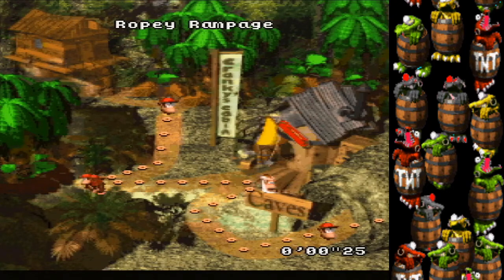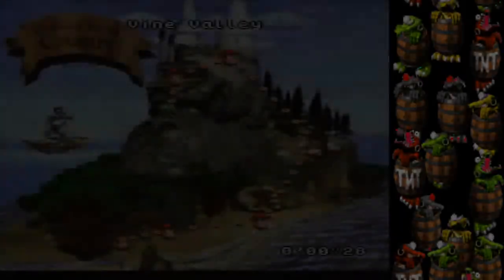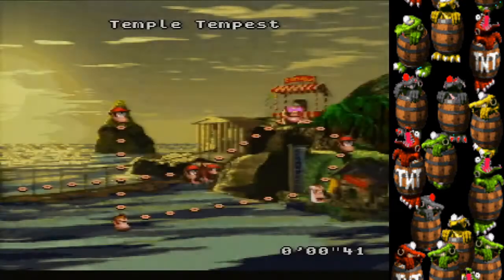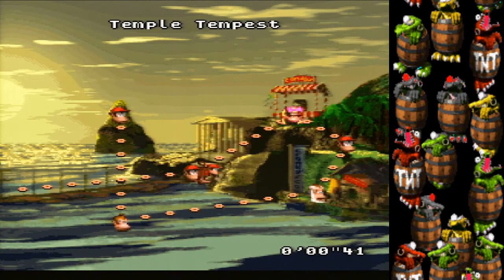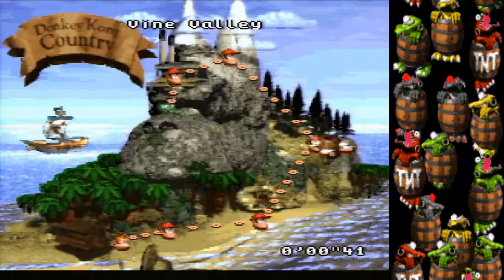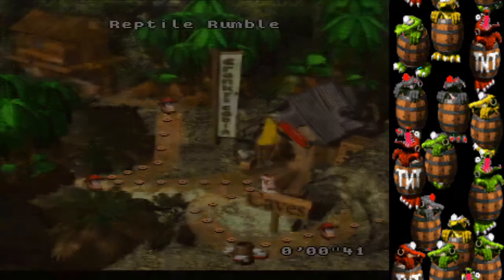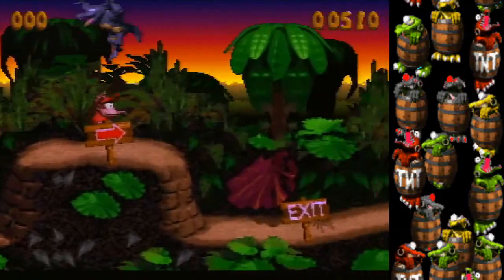From the top of the route: you beat Temple Tempest, go to Candy's save point, go back to Funky's, mash B to fly, go back to World 1, wait past the first pivot, mash on the target corner — first try map warp — and you're sent to the end of Orangutan Gang. Then hold forward, roll over everything, jump, roll through the enemy, roll to the end.